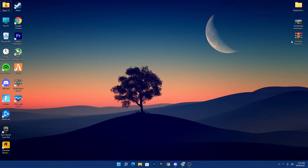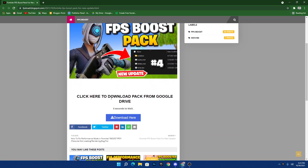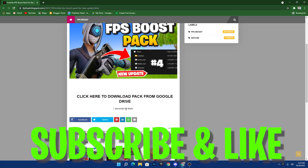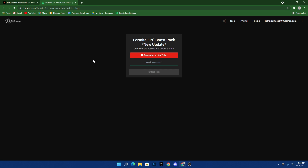First of all, you need to download this Fortnite boost pack for the new update on your PC. The link is in the description of this video. If you have any problems, you can ask me on my Discord server. Once you open the link from the description, it will take you to my website. Click here to download the pack from Google Drive, then click the download button and wait five seconds to get the download button.